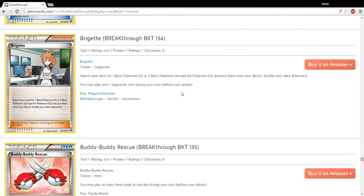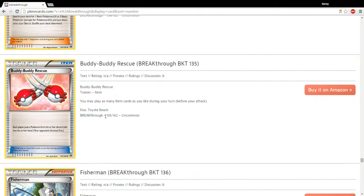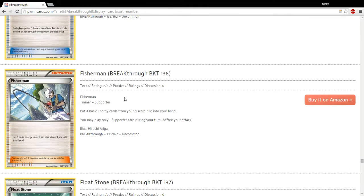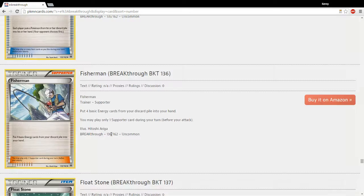Bridgette — I don't think she's going to see too much play, because the Pokemon go directly onto your bench, which is pretty unfortunate. Fisherman is a reprint from the HeartGold SoulSilver set — I think it's going to be great if there's an Energy Acceleration deck. If that Magnezone deck gets big, you'll probably want to play a Fisherman. In most other things it's not going to be too playable, but it's definitely one of those cards that has a home when it needs it.